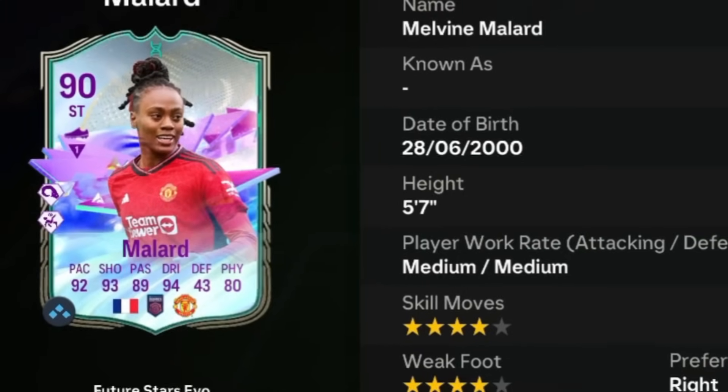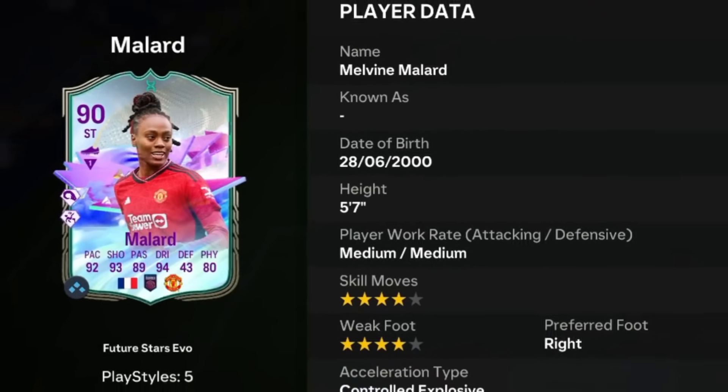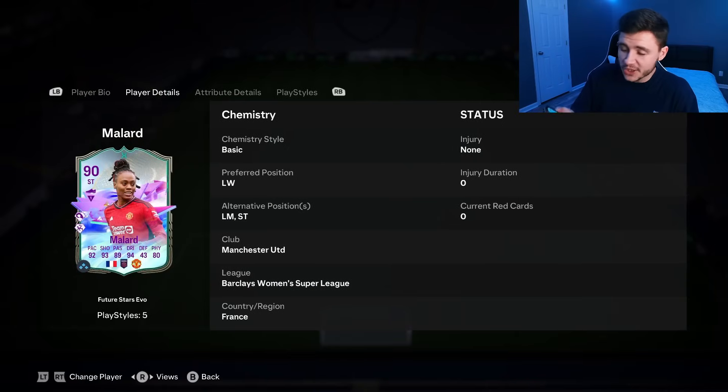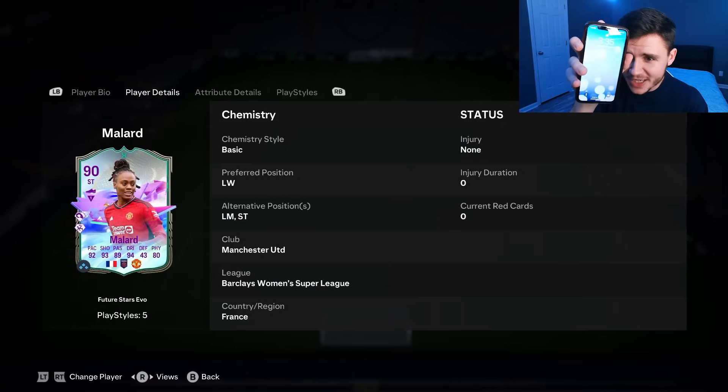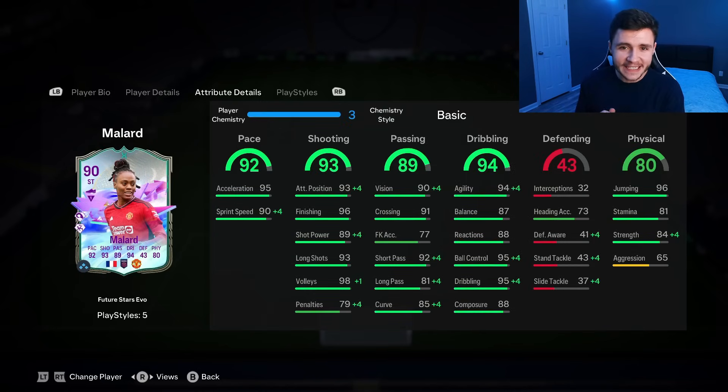It's none other than Millard. Millard is a 90-rated card. She has medium-medium work rates, right-footed with four-star skill moves and four-star weak foot. The grind does not stop. Millard can play the left wing, left mid, and striker positions. If we look at her in-game stats in a bit more detail, we can see that the card does have the potential to be really OP in-game.